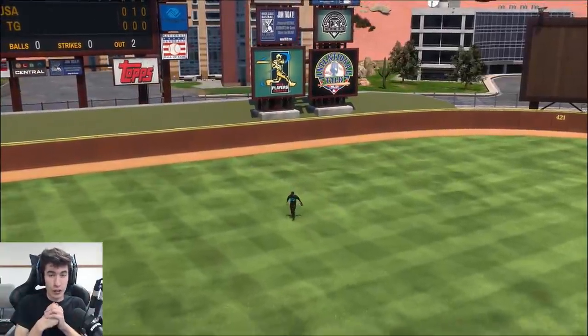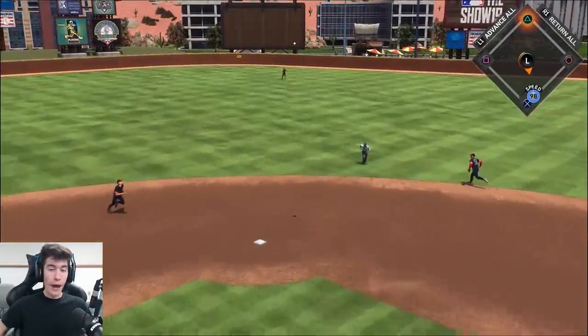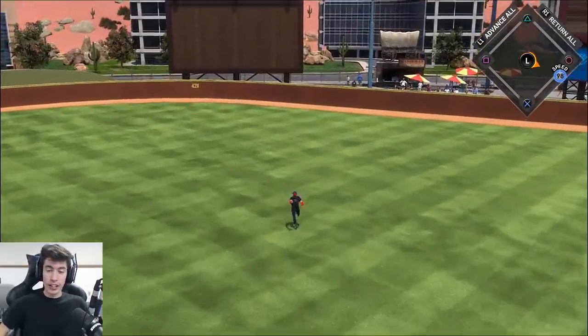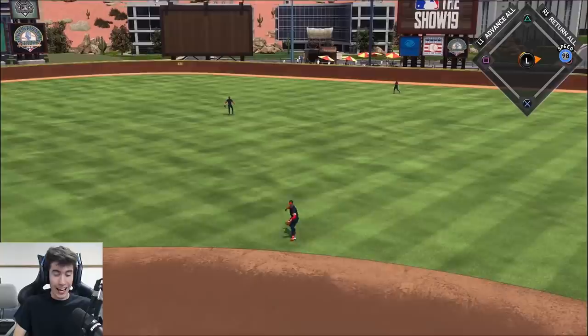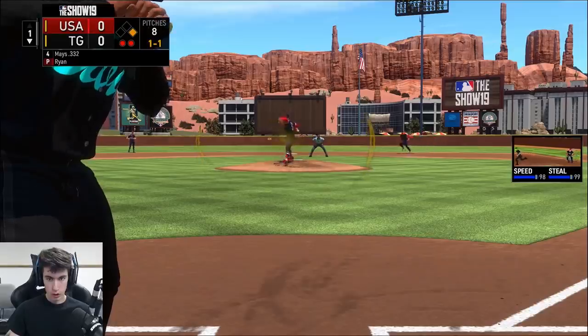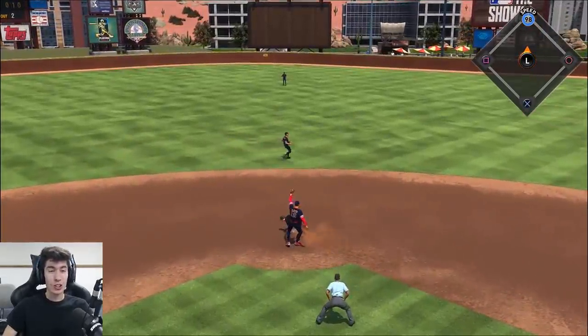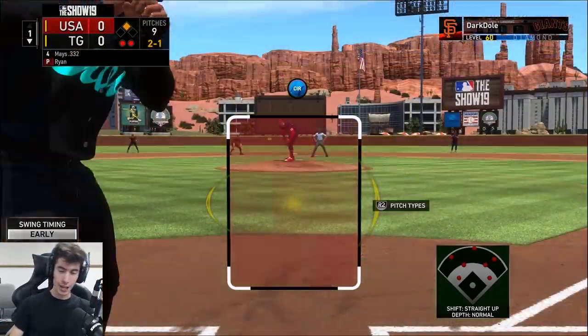Ty Cobb is going to be getting his first at-bat for the team, he's due up third. Ty Cobb first at-bat — it's a single, getting himself on base. Two down, bottom of the first. 98 speed — I could try stealing, we need to try to get something though. That's going to score him and get him home. We're stealing. Willie Mays watching it, it's a ball. Ty Cobb with an easy stolen base here in his debut.